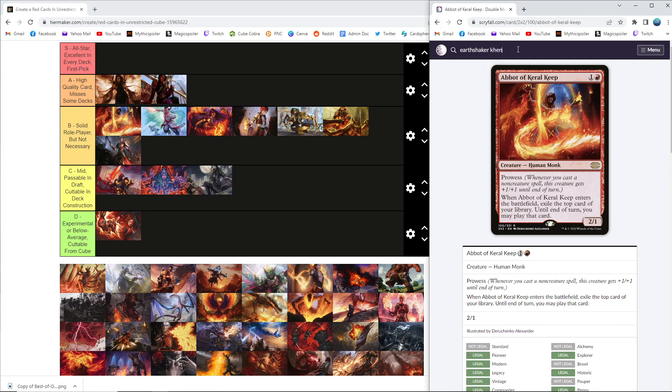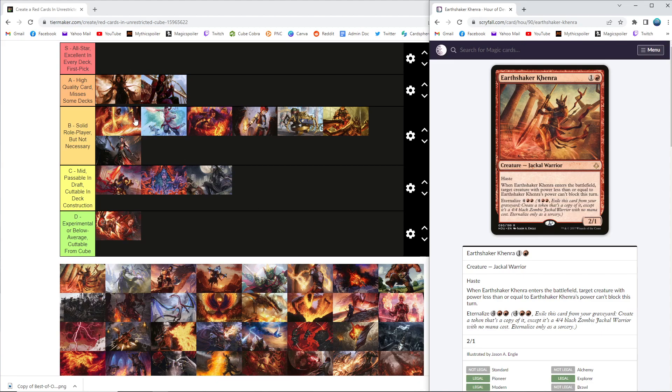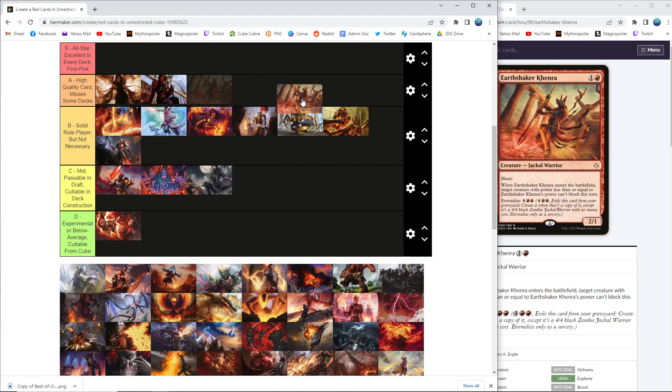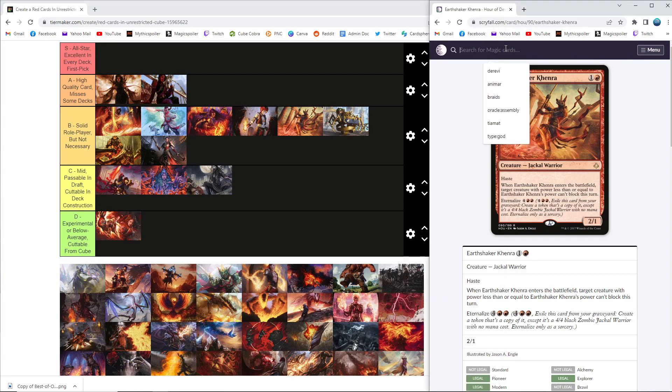Earthshaker Khenra — red has a pretty flat power level here, lots of B cards. Earthshaker Khenra is a tried and true aggressive card as well; it's not in that spells-y category, it's more in the just-aggro Kari Zev/Magda category. It's like a flat-out B — not the most impressive aggressive creature you can get, never that bad, gives you some incentive to play graveyard-based stuff because of eternalize, natural two-for-one, just solidly in the middle. I'll go ahead and put it above Bomat Courier but below the spell-based stuff — it's replaceable but it's very good when you put it in your deck.